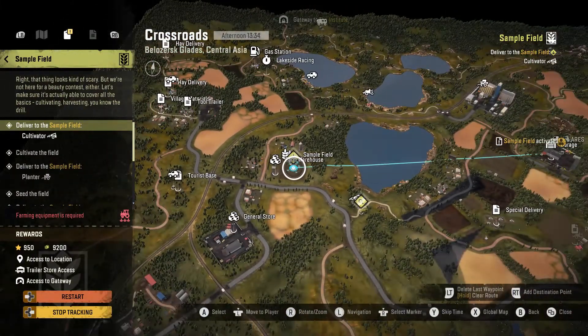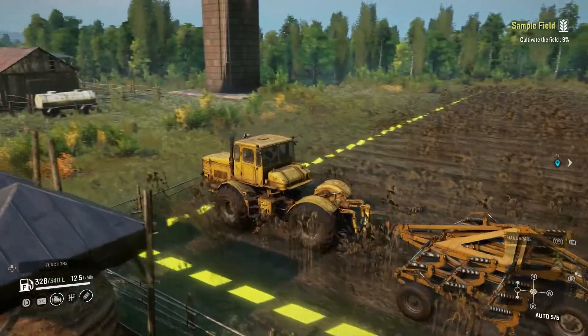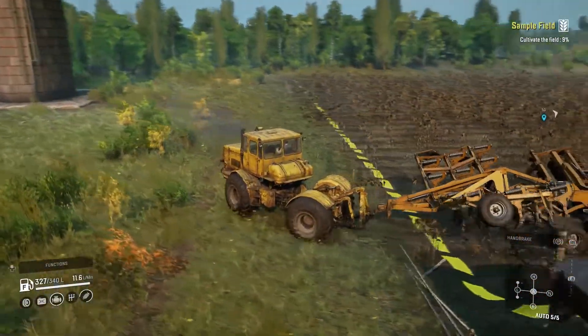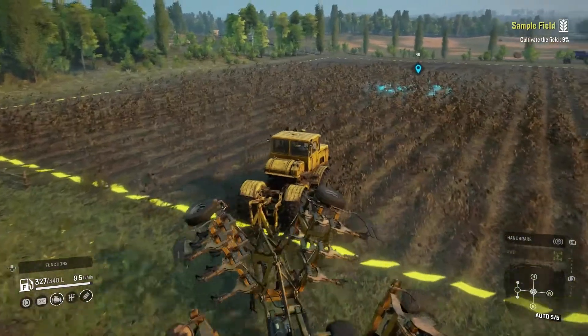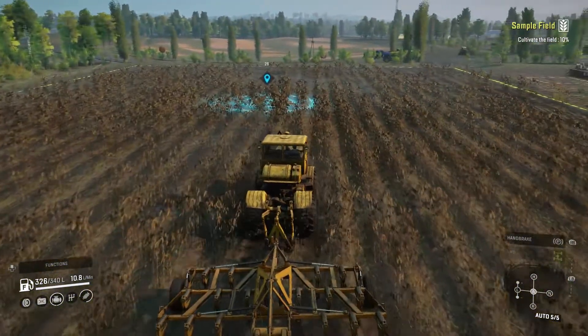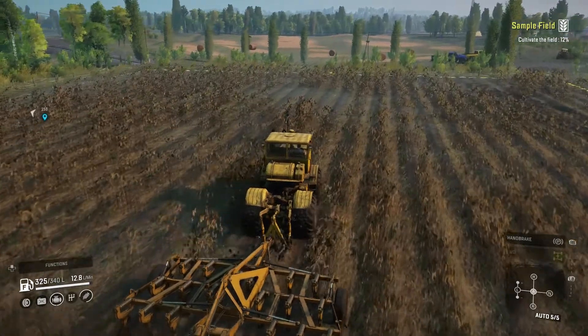To do that you're going to need to bring a cultivator, a planter, and a harvester, which are all somewhat nearby, and you'll need to do this in order. So you're first going to cultivate the field, and as of right now on the PTS you need to do it to 91%. Once it hits 91% the rest of the field completes.